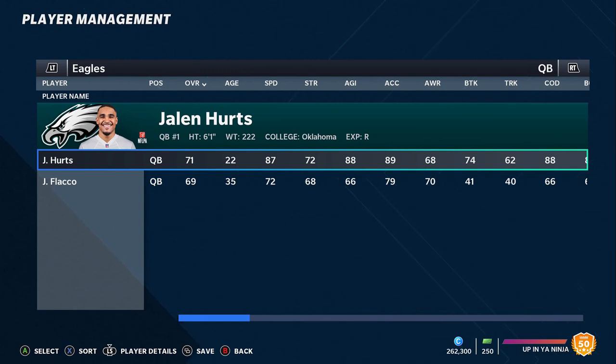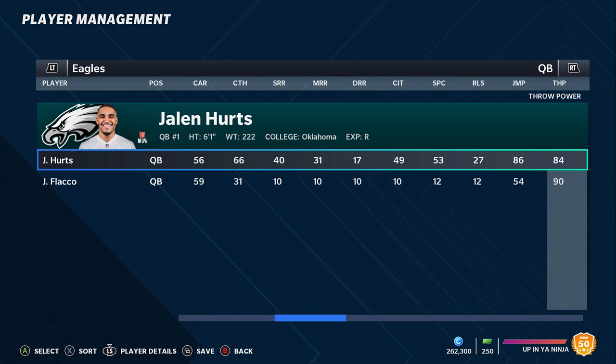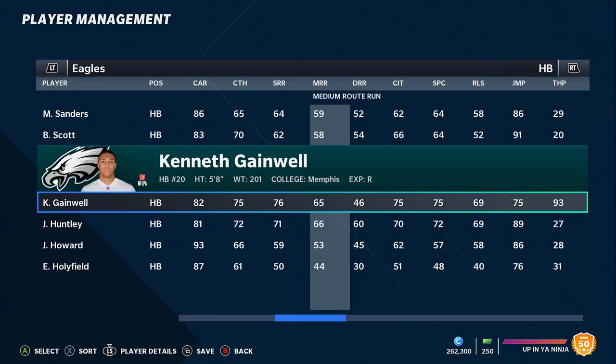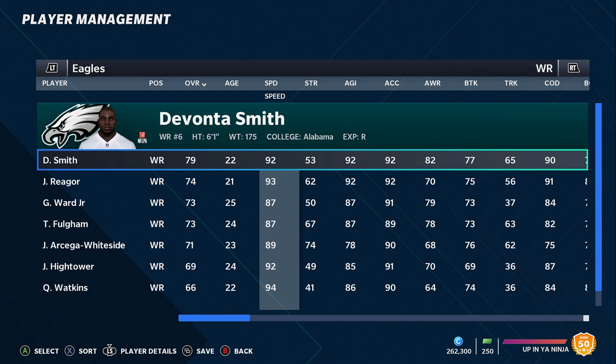Next up, the Philadelphia Eagles. Their biggest weakness depends on how you run your offense — Jalen Hurts is fast but doesn't necessarily have the best arm, so that might need upgrading. But the Eagles have three possible first-round picks next year between trades made with the Colts and the Dolphins, so you'll have great draft capital. They had a pretty good draft — I like Kenneth Gainwell at running back, probably in the 92-93 speed range. Receiver DeVonta Smith is going to be one of the top three overall-rated rookies when the game comes out, along with Ja'Marr Chase and Trevor Lawrence.